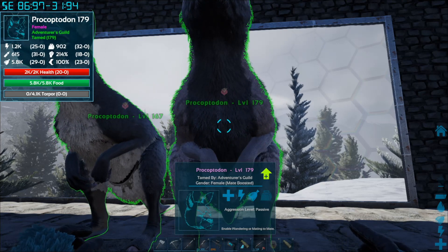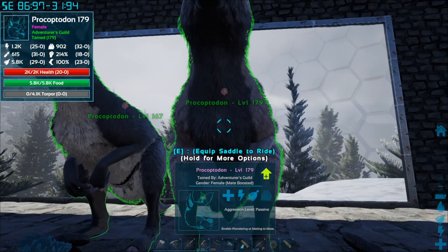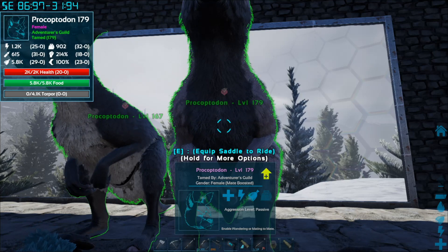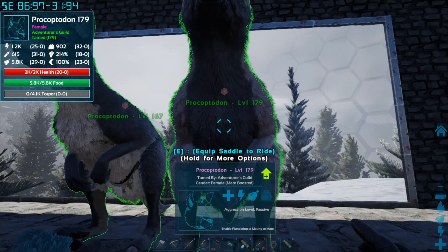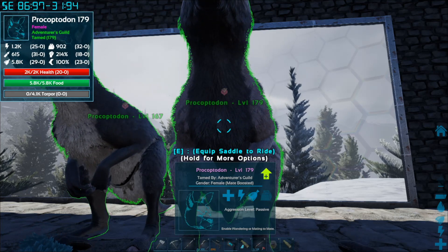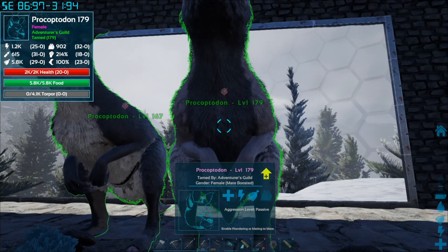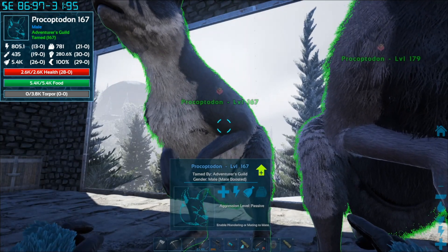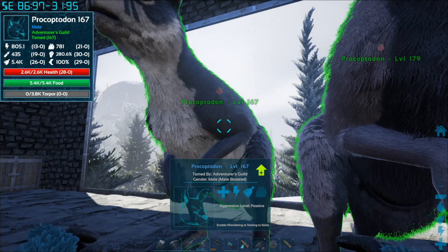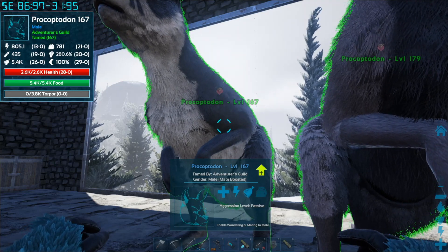The female has 31 in oxygen — kind of a wasted stat for most things — 29 in food, which is somewhat wasted but useful since babies have less chance to starve, and 32 in weight, which is a stat you'll definitely focus on for gatherers like doedicurus and ankylosaurs. Her melee is an 18, which is low, speed is 23, and health is 20. So although she's a higher level, her important stats — melee and health — aren't great. The male has 30 melee, which is incredible, 13 stamina, 19 oxygen, 26 food, 21 weight, 29 movement speed, and 28 health.